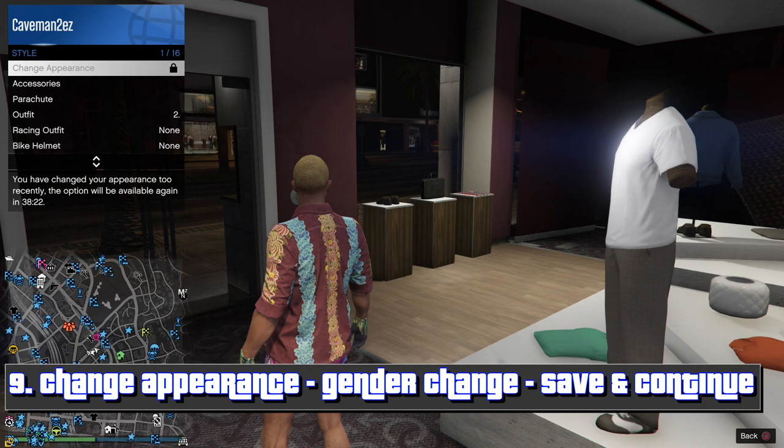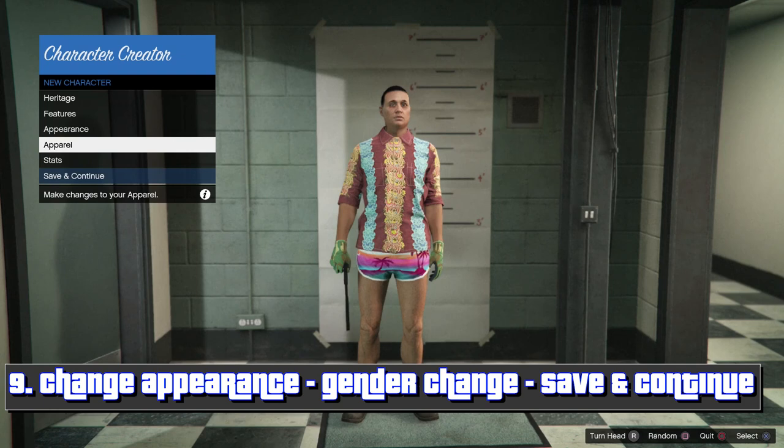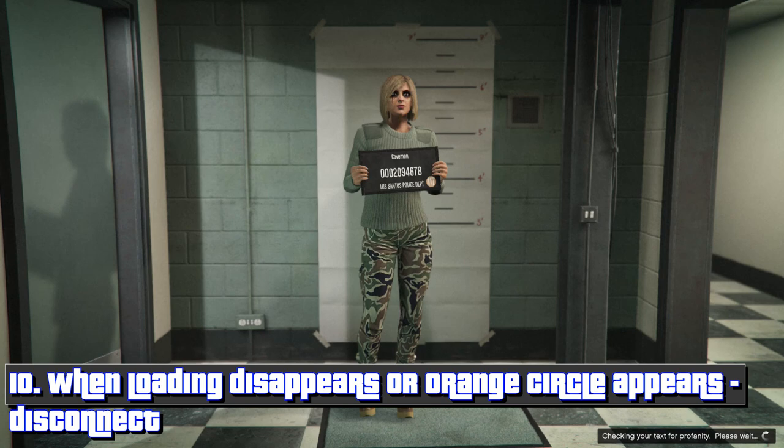From here you've got to wait for your change appearance cooldown. After the time expires, go to change appearance. Have the disconnect queued up like last time — all you've got to do is double tap the PlayStation button and it should take you there instantly. From here you're going to do that gender change glitch again. Change to female — your original gender — and from here change your appearance back, then save and continue.